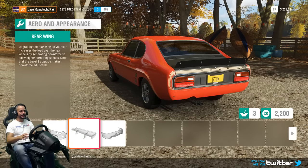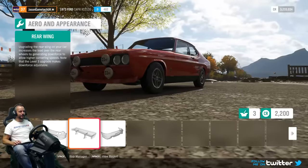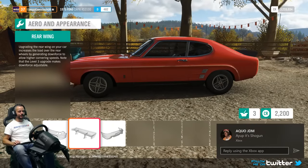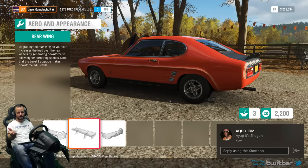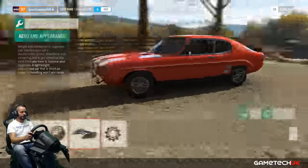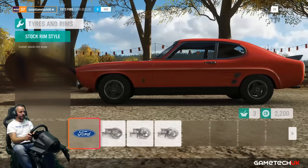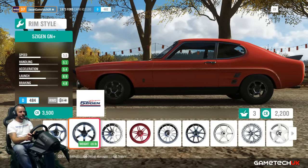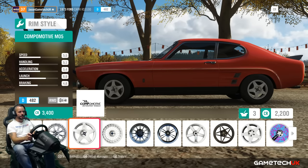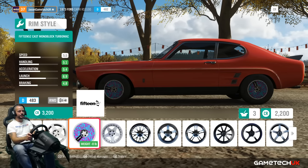That's the appearance done - we've de-bumpered it at the front, a few spotlights, and at the back. Let's do wheels next. I don't think anything can touch the real deal wheels. There's always that option though.